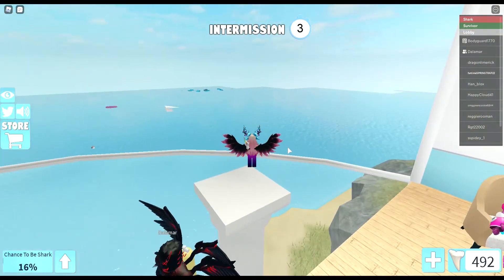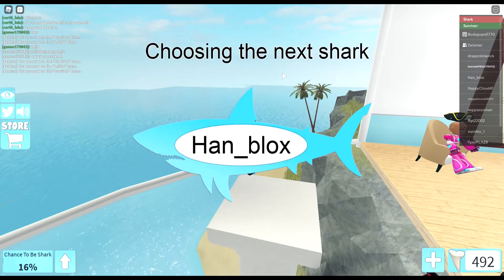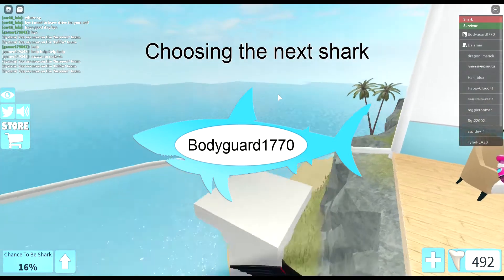You are in the lighthouse, so you can work out on the map where you are. Where my arrow is, that's roughly where the clam is going to spawn.